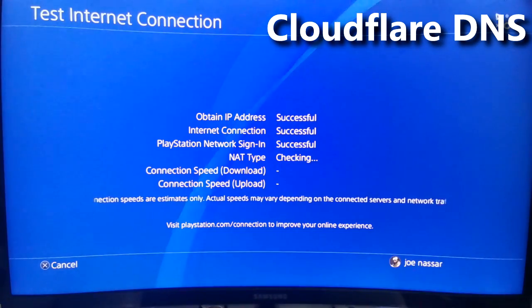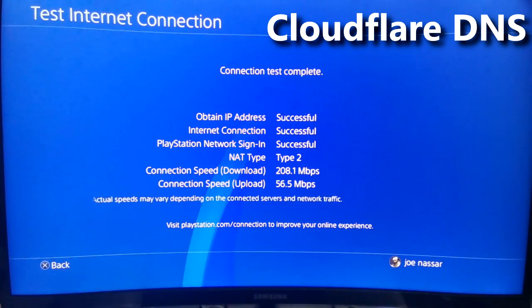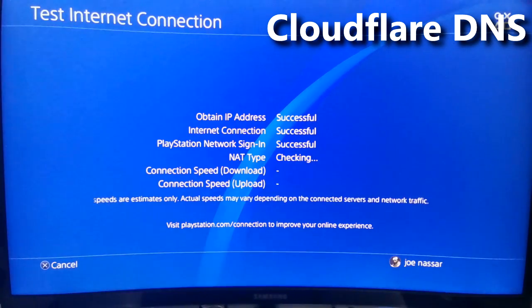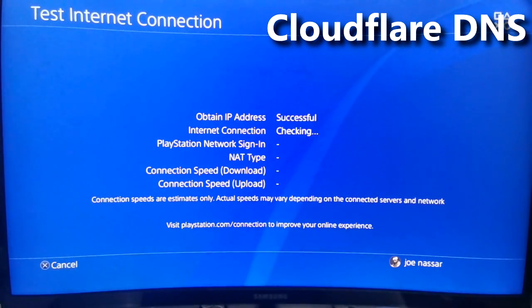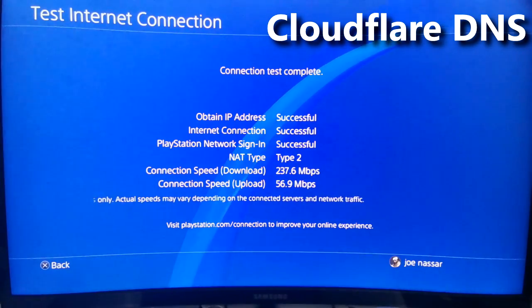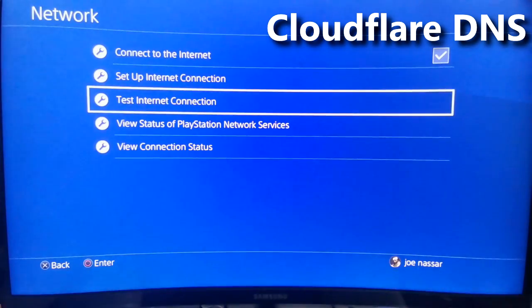Testing Cloudflare DNS, we're back to a slower upload and slower download speed. Keep in mind I'm in France — DNS servers depend on your location, so they may give faster or slower results depending on where you are. A second test gives 270 download but only 7 upload. A third test shows 237 download and 56 upload. So Cloudflare's public DNS is essentially no improvement — we get a slower upload speed compared to Google's DNS.